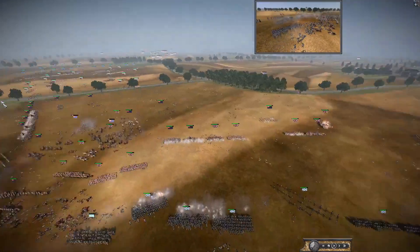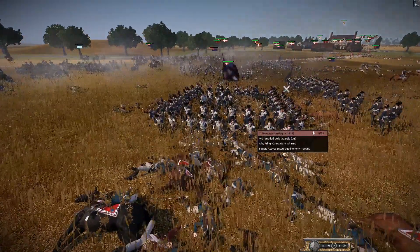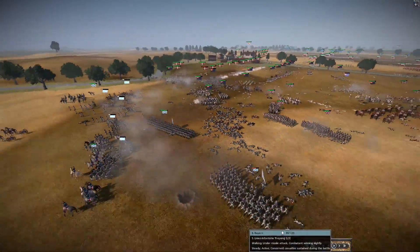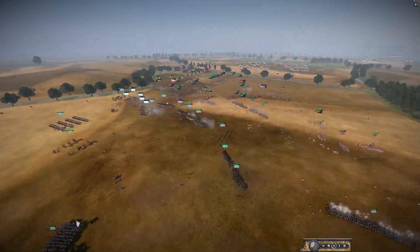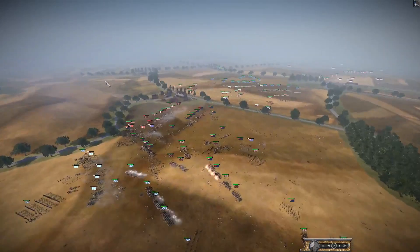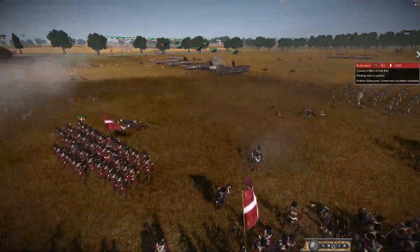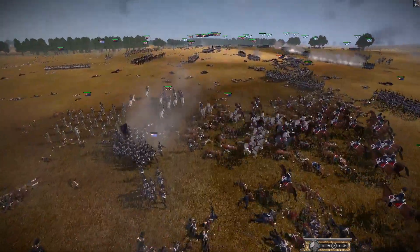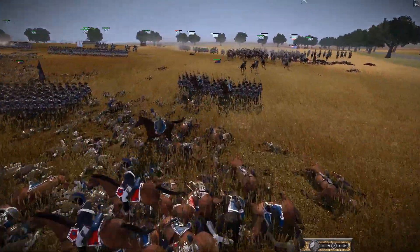Bavaria is flanking hard and needs to be careful about getting encircled. Piedmont has taken the ground and formed a square, putting a guard unit in it — they will not give this land back. A hole has been punched through — Denmark and Bavaria are almost split in two. Bavaria has lost a lot of troops. The combined force of the British and the Italian forces has broken what seemed like an unbreakable Bavarian line.